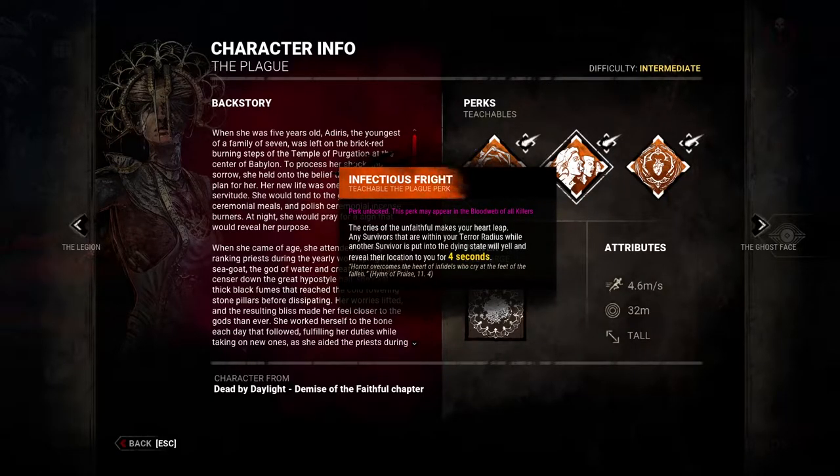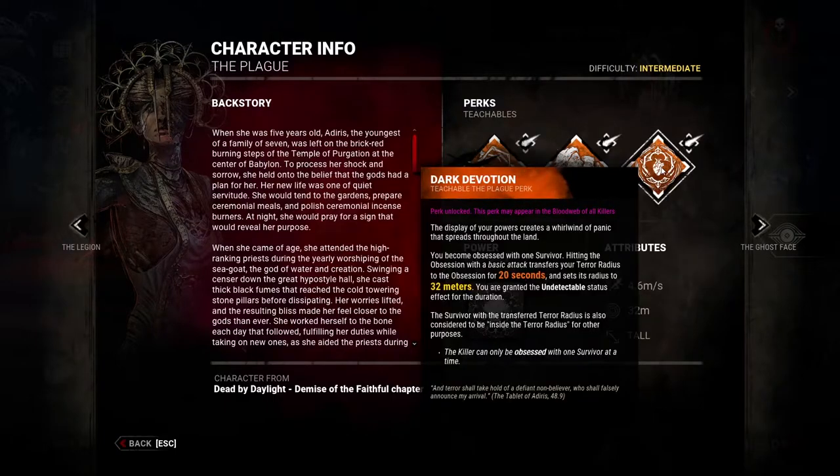Infectious Fright is another very strong perk, very common on killers such as Oni, strong Bubba players, an ambitious Blight, or Nurse — all killers that are able to capitalize from one survivor to another. What this terrifying perk does is the second a survivor drops into the dying state, all other survivors in the killer's terror radius scream and reveal their location as a general position indicator. Killers that can move instantly and down survivors quickly gain a lot of mileage from this perk.